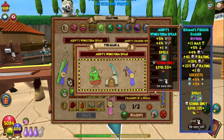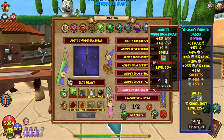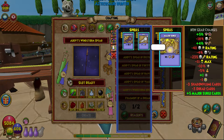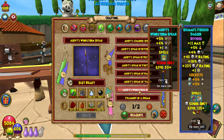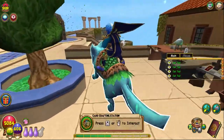This item gives level 30 plus storm only, five percent storm accuracy, four percent damage, and one pip. It also casts a spell — five of them — of Major Surge, which is 95 storm damage.